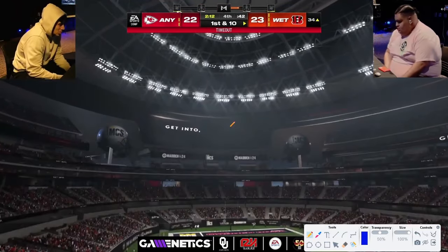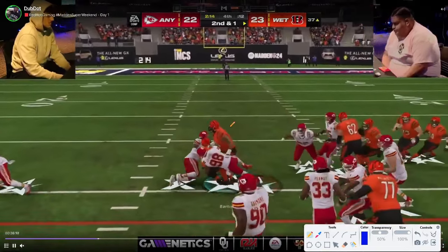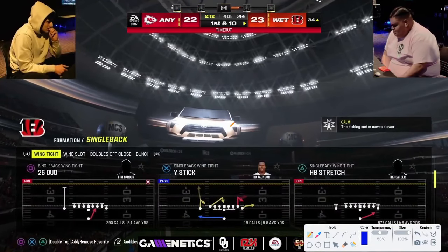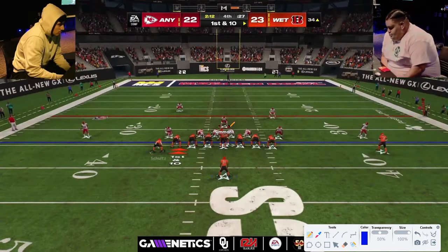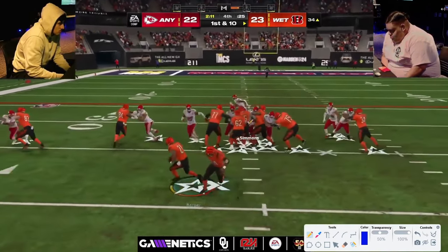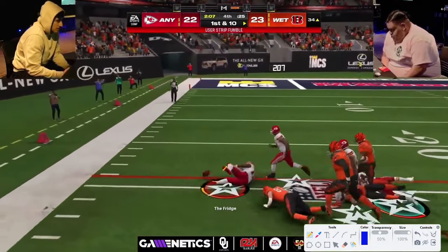Showtime goes ahead and takes his timeout. John goes back on balanced. He was on conservative, goes back to balanced. You don't fumble a ton but there are fumbles in this game. He wants to run the stretch, comes out, jukes — the game's over right here — peanut punch fumble.